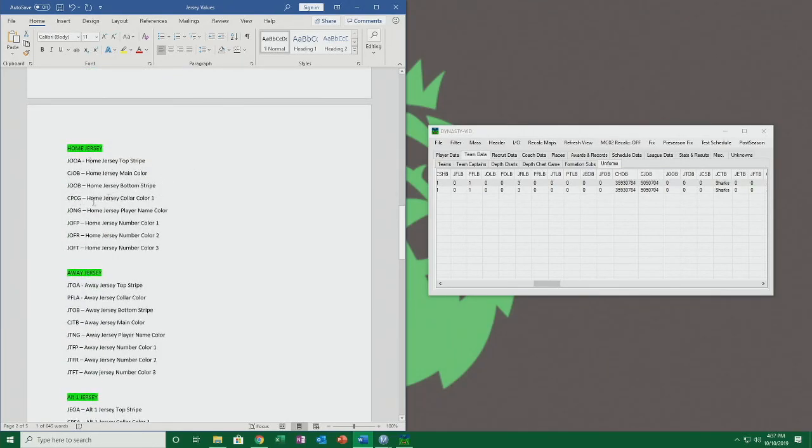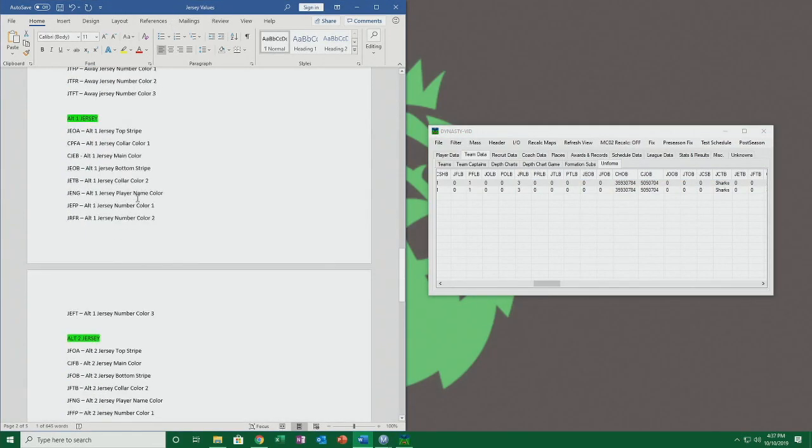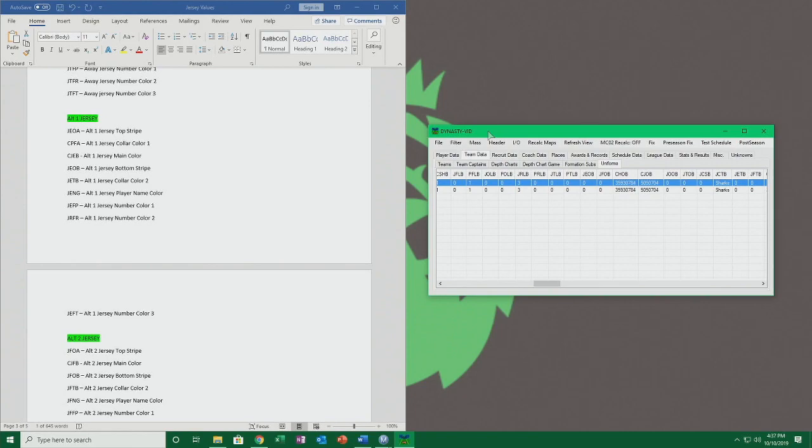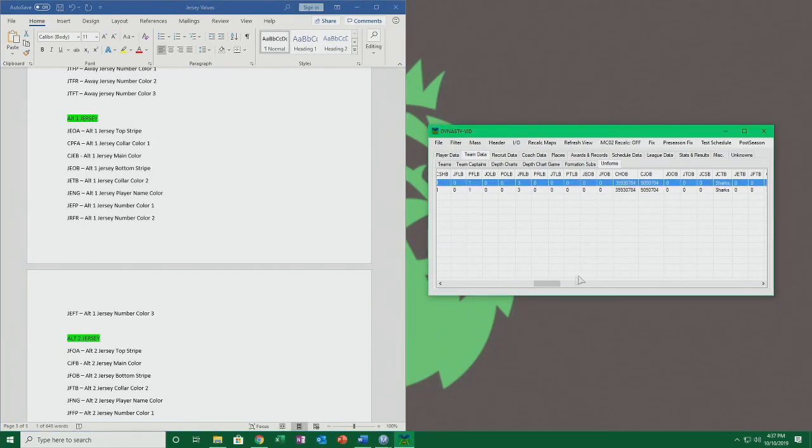That's all we're going to do for now — you get the gist. You can keep looking to find other values for the things you want to change. Every team builder jersey, depending on the uniform you picked, will have different elements — some will have a top stripe, some won't, some will have a second color, some won't. So you kind of have to figure it out on your own to an extent, which can be a lengthy process like I mentioned.